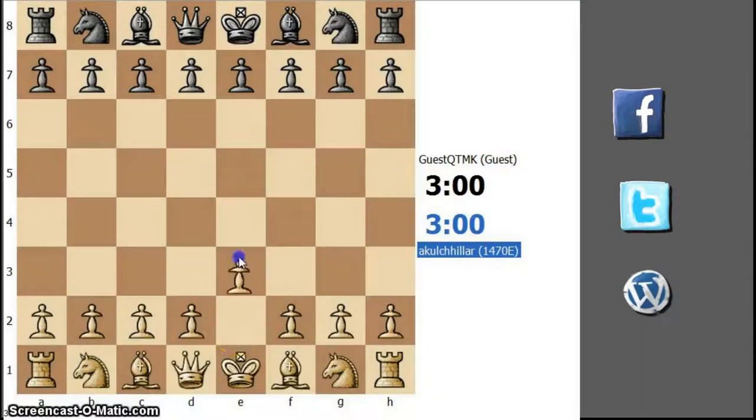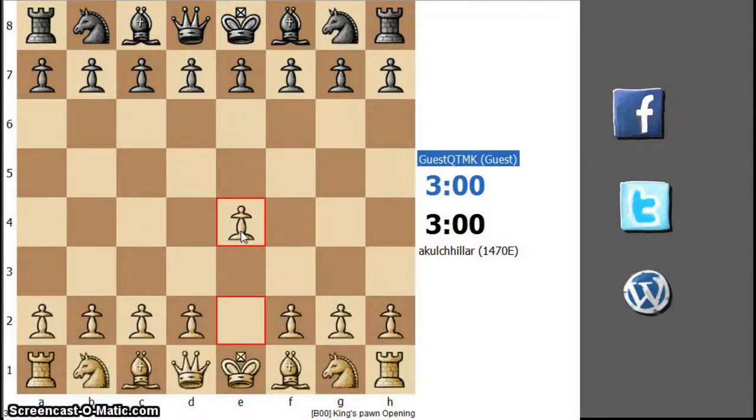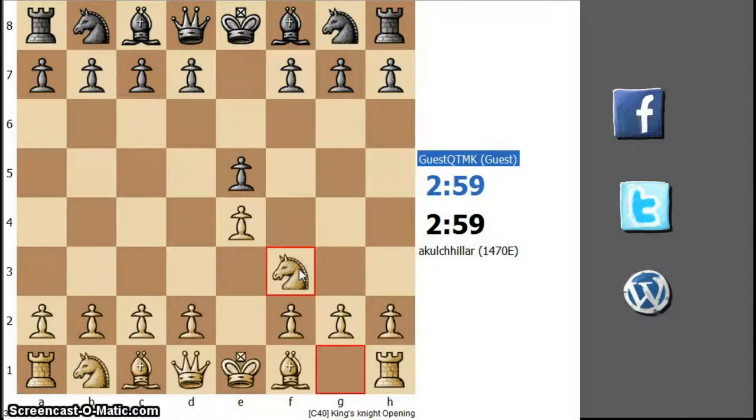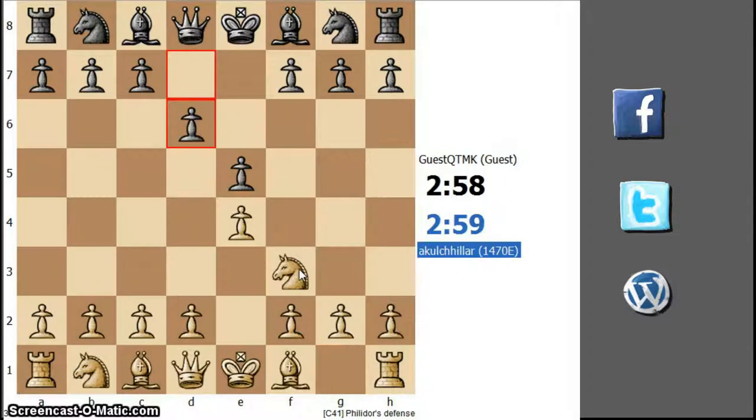Hi people, welcome to chess 24x7 and you are watching an online chess video. I am playing the white pieces and we have a king pawn opening. Let's go for knight f3. Okay, d6, so we have the Philidor Defence.